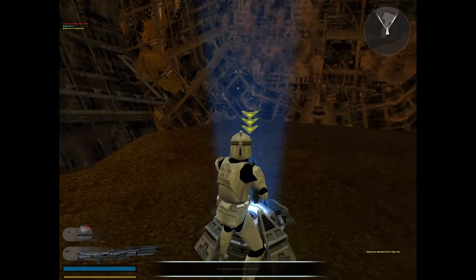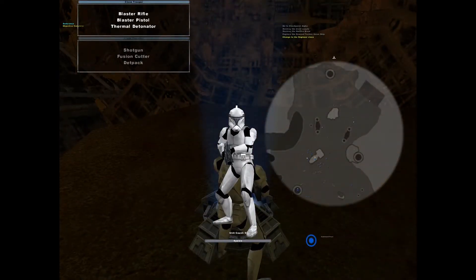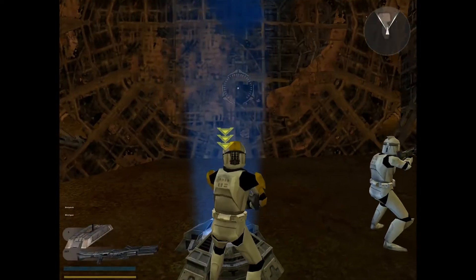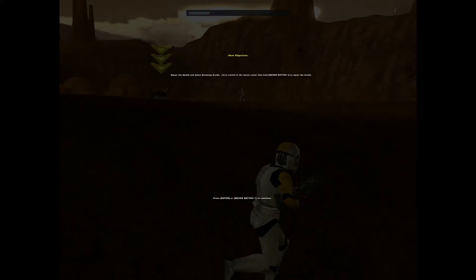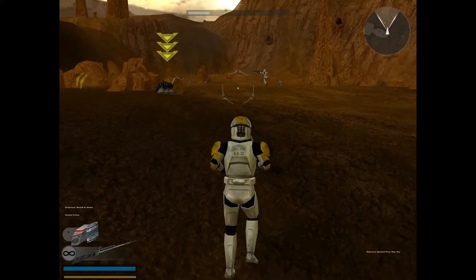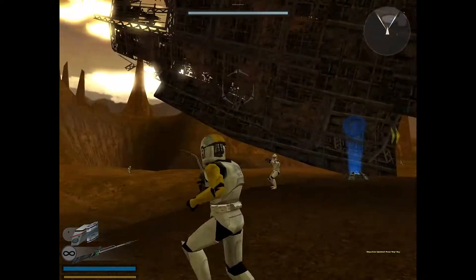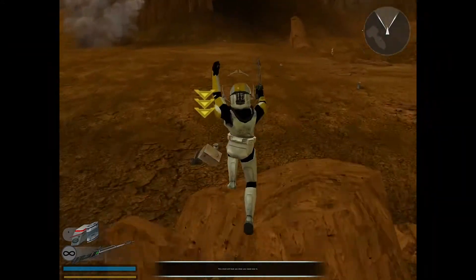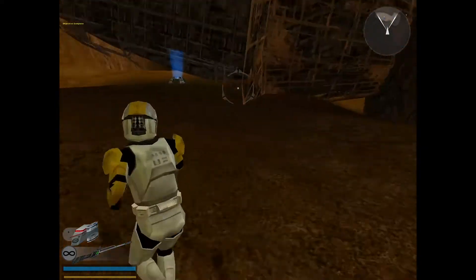Grenade — get down! Get down! Good. Now use your fusion cutter to repair the health and ammo droid. Nice work, Trooper.